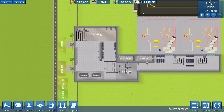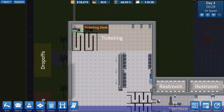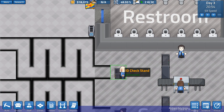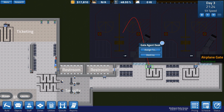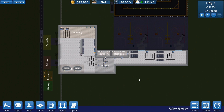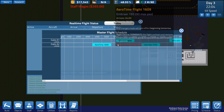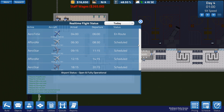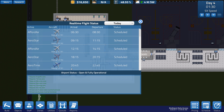We gotta wait to the next day to get the planes to come in. Let's do a final check to make sure we got everything assigned - both ticketers are assigned, don't need to do anything to the ticketing kiosks, ID check stands are assigned to their queues, and gate desks are assigned to their gates. We should be good to go. Our earliest flight is 4 a.m. So we have six flights: 4:00, 6:30, 9:15, 12:15, 18:15, and 20:45.